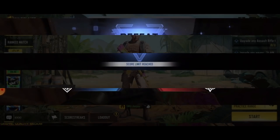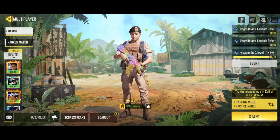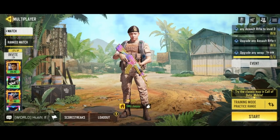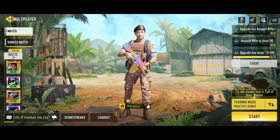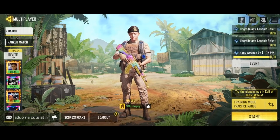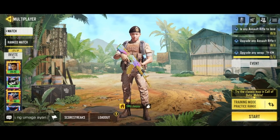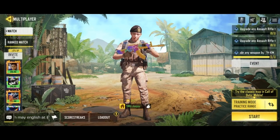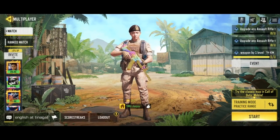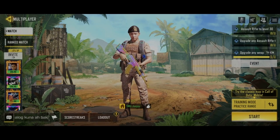Alright, so just to sum up, my KN-44 gunsmith has really good range, really low recoil, and very good control. Of course, movement speed is a little on the slow side but I think it's pretty good. Do let me know what you all think about my attachments. I also need to do the Kordite gunsmith because I use the Kordite for search and destroy, so hopefully you all can advise me on the Kordite as well. Thanks for watching and see you soon with the Kordite!